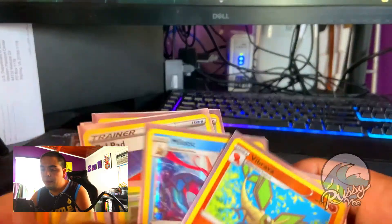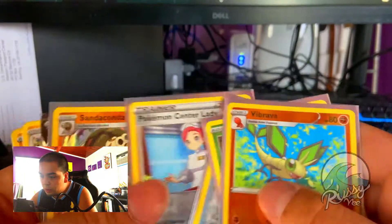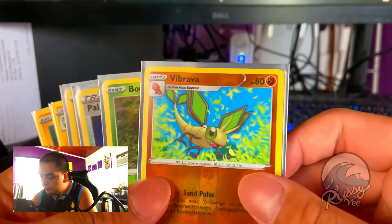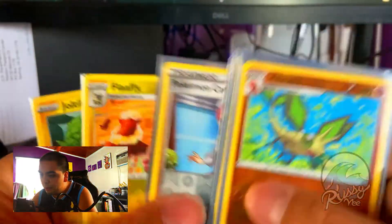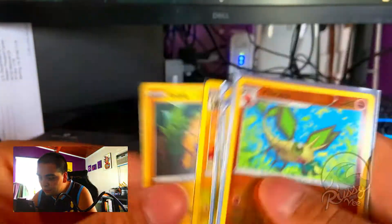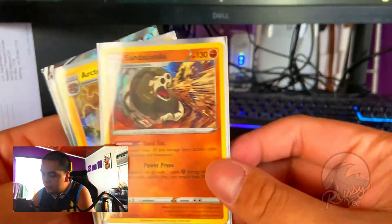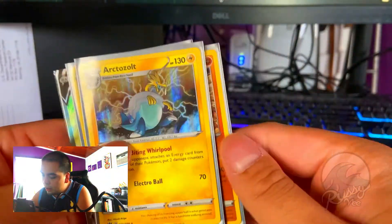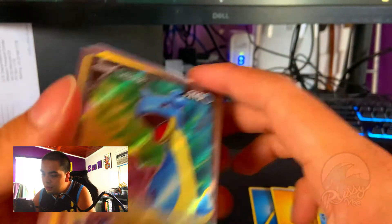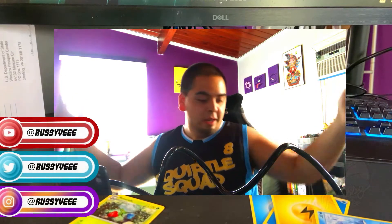So we got our reverse holos — let's do the reverse holos first: Vibrava, Bunnelby, Pal Pad, Pokemon Center Lady — that nurse is flying, man — Flaaffy, Joltik. And for my actual pulls, we got the Sandaconda holographic, Arctozoalt holographic, Milotic holographic, and the Lapras V Max. Pretty decent pulls man, I'm happy!